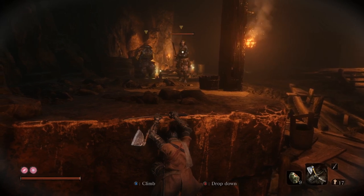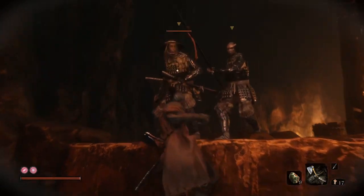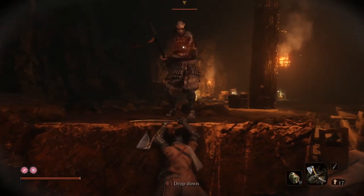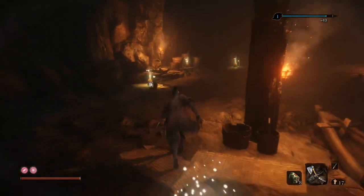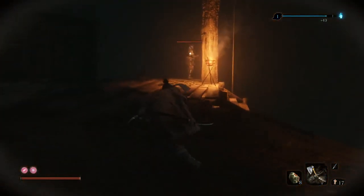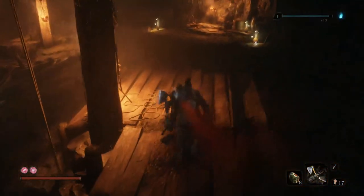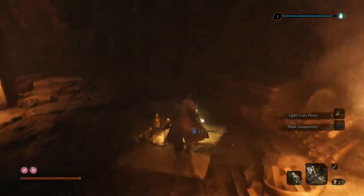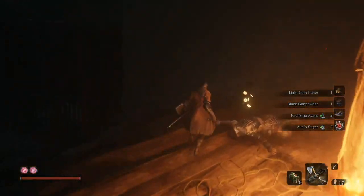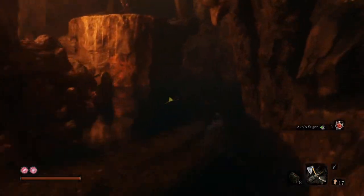Throw a ceramic shard at these guys and they do the brain-dead 'what was that noise' routine, and then inexplicably the other guard is like 'my friend disappeared, what happened? He just vanished right in front of me.' So then you can backstab this guy. You don't even have to though because it's not like those guards are particularly difficult — they're just generic enemies. I'm showing you various techniques you can use to stealth your way through areas, but it's almost irrelevant because every enemy just doesn't really pose much of a challenge.